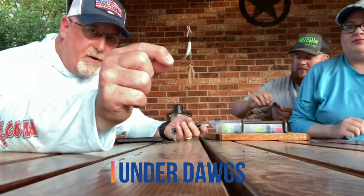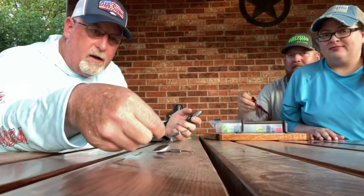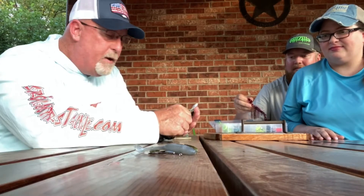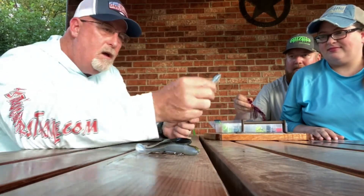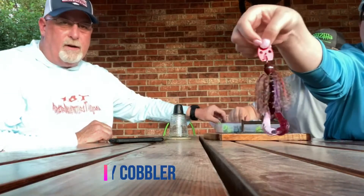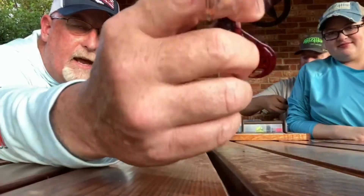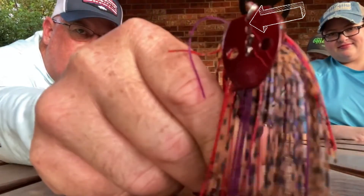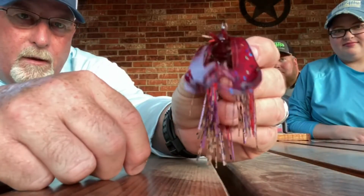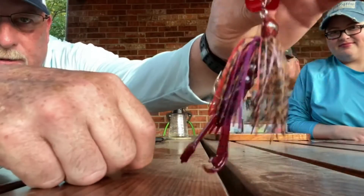And then we've got some underdogs. Got a gold underdog and we got a nickel underdog hook. And then we've got Watermelon Red. We've got the Blue Shad, or the Blue Herring. We've got the Ale Wife. Got that one. And we got the Gizzard Chad. Berry Cobbler — that's Berry Cobbler. And that has the red blade, the matching red head. It matches the red blade — the purple, the red, and the brown pumpkin. But it all ties into the Blue Fleck Craw on the back of the half ounce Chatterbait.